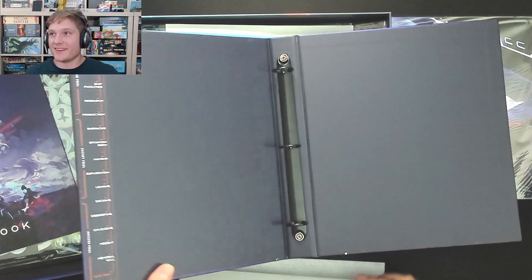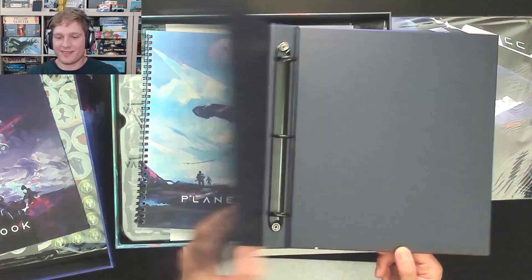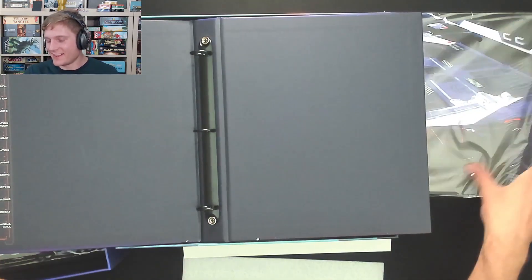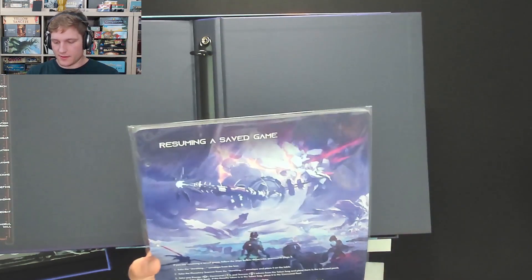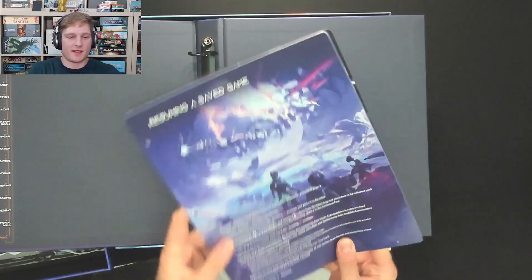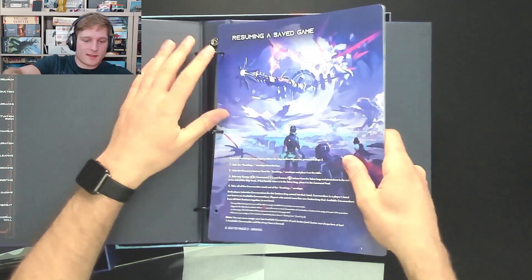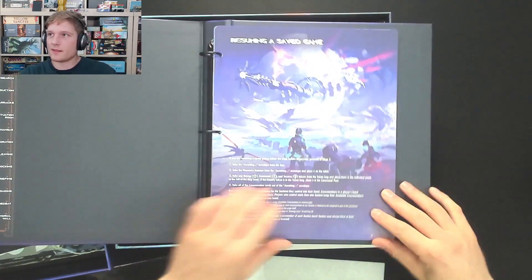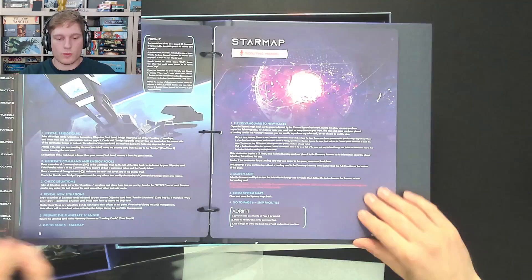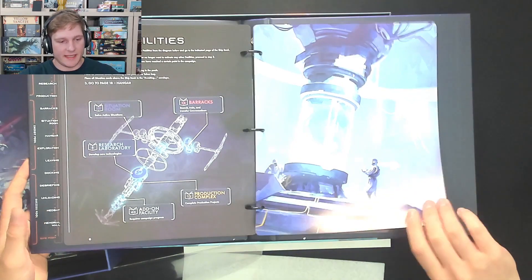This is the binder itself — a spaceship binder. This is kind of amazing. This is a thing. This says page one on it, so I'm just going to go out on a limb here. Do you think I can just pop this into here like this? There's the star map. This in theory, as a sort of concept, is really neat.